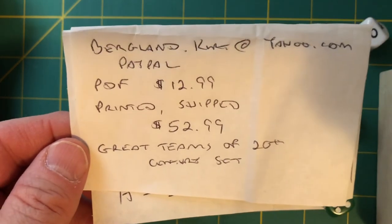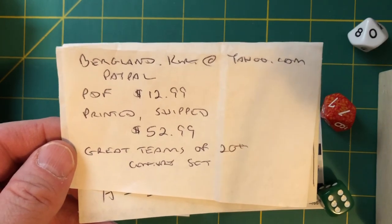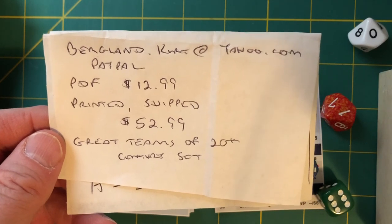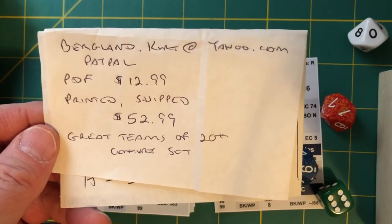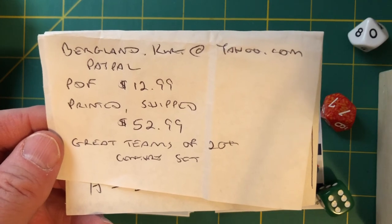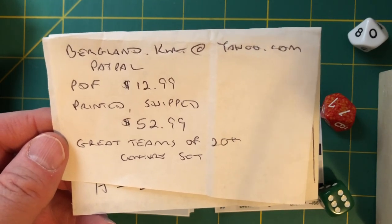This is the Great Teams of the 20th Century set for Pine Tar Baseball. $12.99 for the PDF, $52.99 for printed and shipped cards to your door. Ask for the Great Teams of the 20th Century set — all details are in the description. Thank you so much for joining me. Tomorrow I have another Sabermetric baseball game demo on my channel. Please subscribe if you haven't. Have a good day — so long everybody!